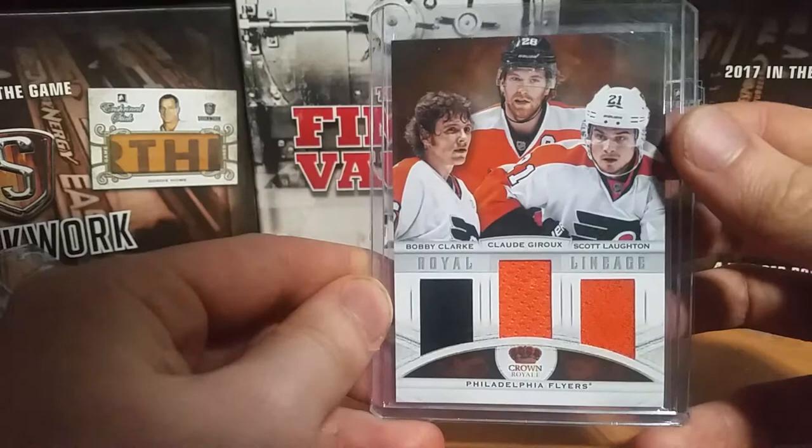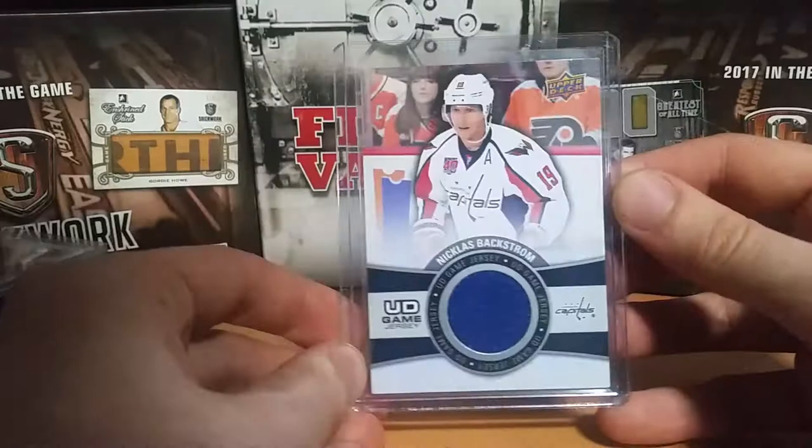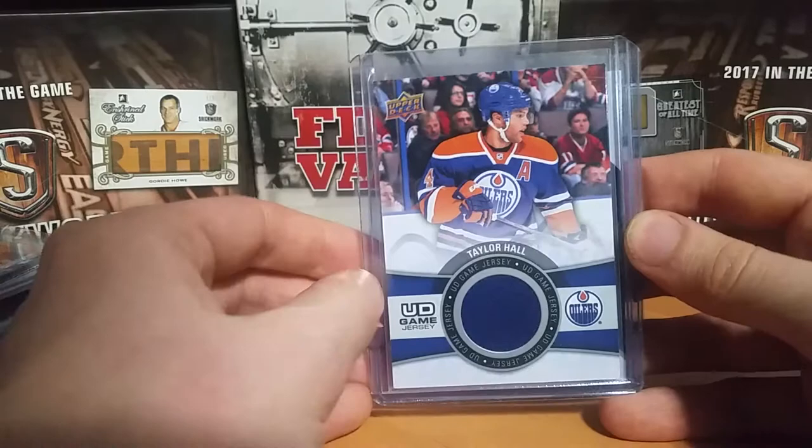Next is Nicklas Backstrom — I have his Fresh Threads and his UD Game Jersey. Next is Taylor Hall — I have his UD Game Jersey and an SP Game Used Jersey.